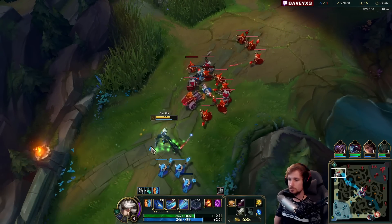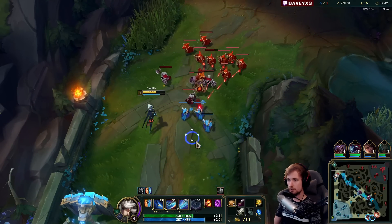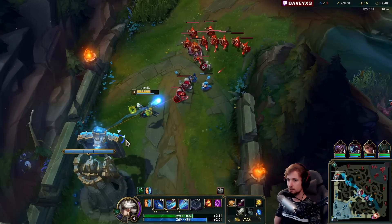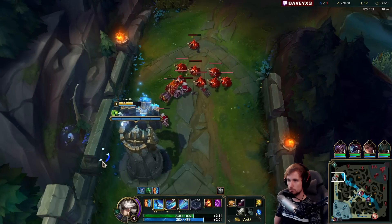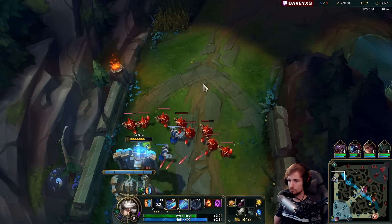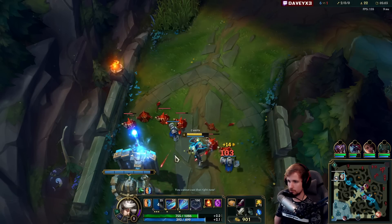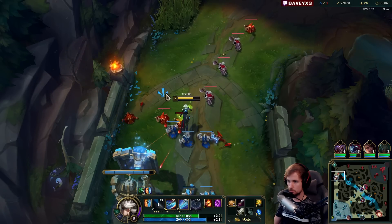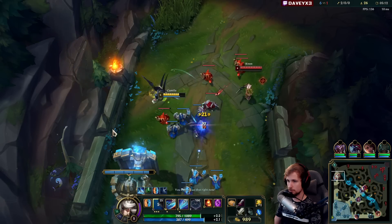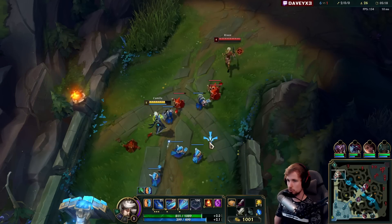We're not pushing the wave because Camille simply does not have this type of wave clear, but also if I were to clean up this wave Riven wouldn't be losing all the last hits either. If we let the wave push into me then she will basically miss everything. Got most of the CS. Riven's back - I'm going to attempt another kill on this guy in just a bit.